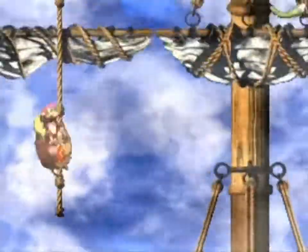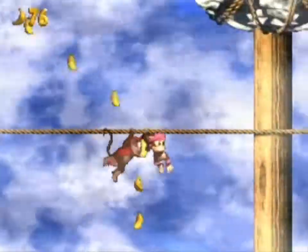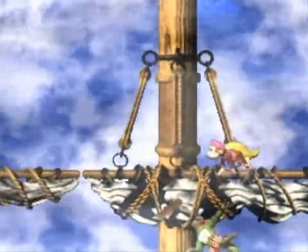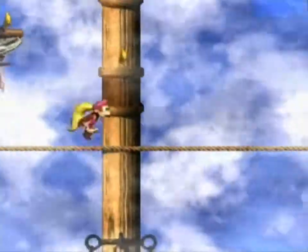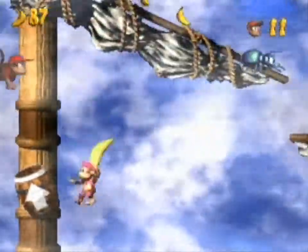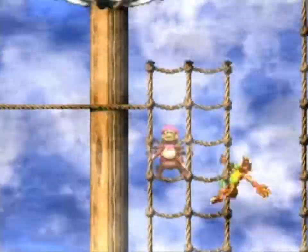Wrinkly Kong, by the way, is Cranky Kong's wife. You actually get to see her in this game — it's pretty awesome. So we're going to go along here, drop down here, just to kill these two. Before we continue anywhere else, we're going to go up here for an extra two lives. This game is abundant with lives, which, based on some of the later levels, you will need.